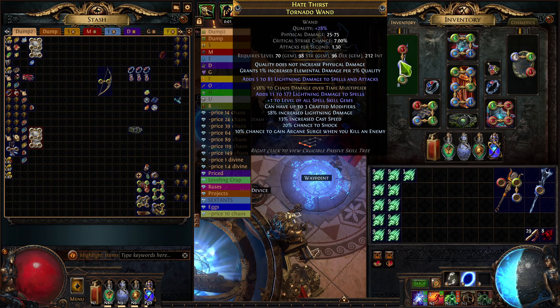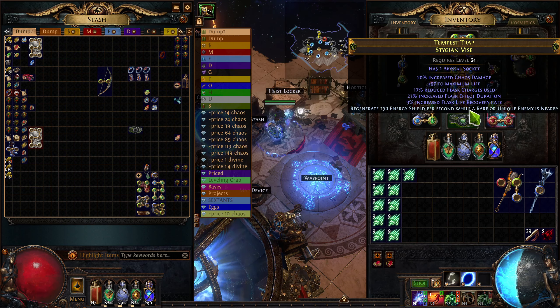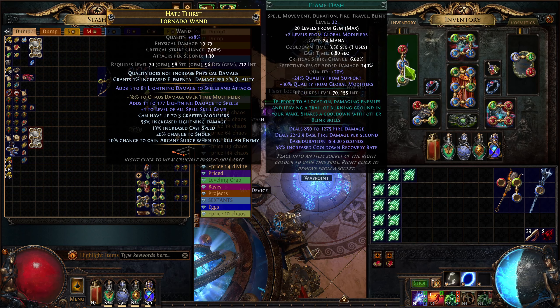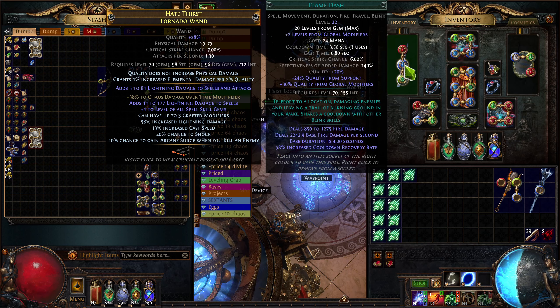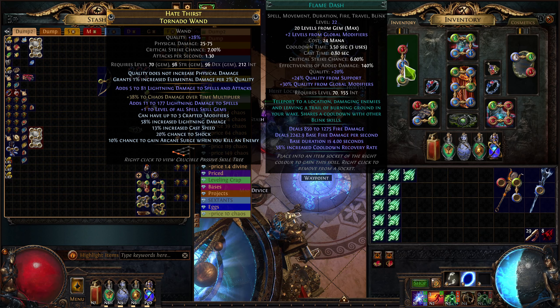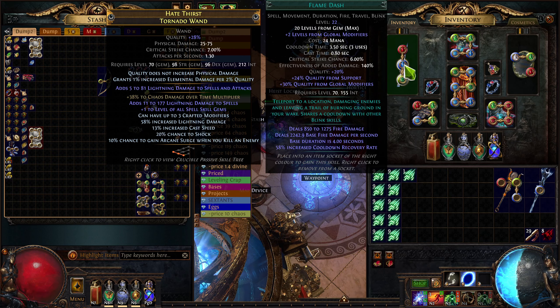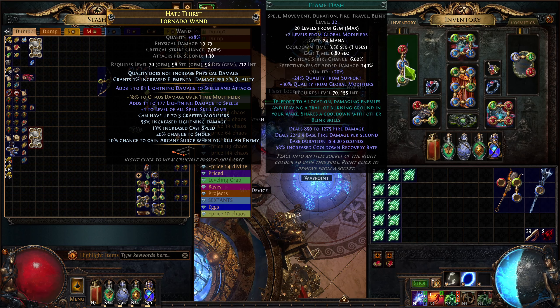For Poison Spark, you want a few things on your weapon. Level of all skill gems, or level of lightning skill gems — this will depend on whether you're above or below level 30, but in most cases you do want it. Lightning damage to spells is another good prefix. Round it out with either chaos damage or lightning damage; since you're converting from lightning to chaos, either one works. For suffixes, there's quite a lot to choose from. Cast speed is great since it means you cast faster, thus putting more DoTs on the target.